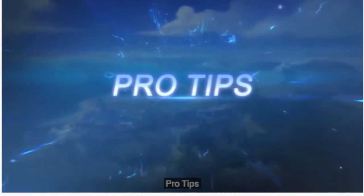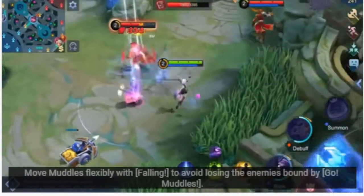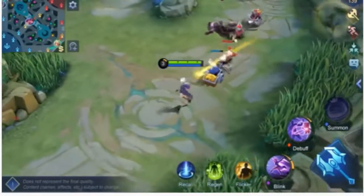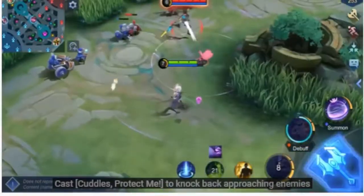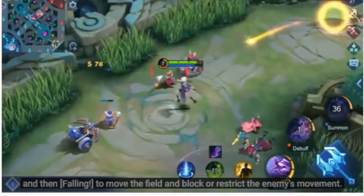Pro Tips. Pro tip number one: Move Muddles flexibly with Falling to avoid losing the enemies bound by Go Muddles. Pro tip number two: Cast Cuddles, protect me to knock back approaching enemies, then use Falling to move the field and block or astray the enemy's movement.